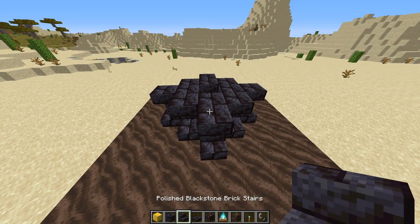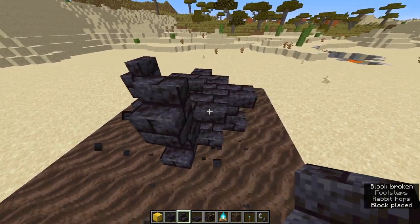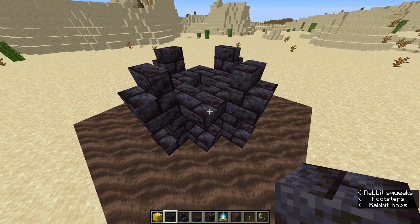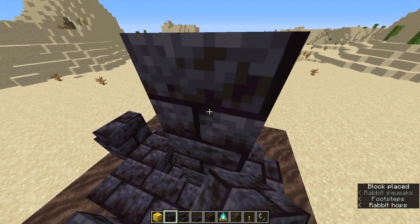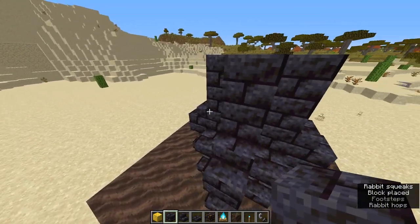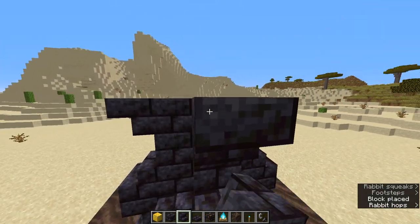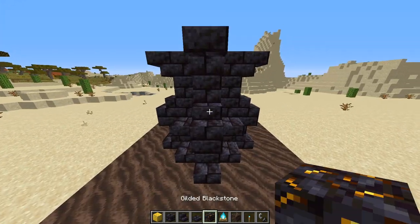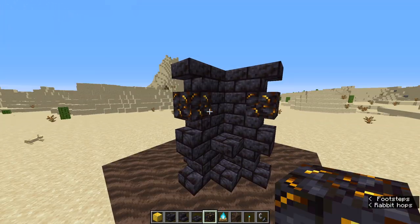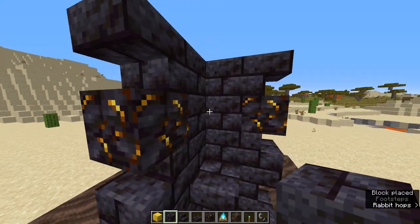Next up, place some more stairs on top of the stairs you've already placed down, although these ones will be a bit different. You'll want to place polished blackstone bricks three high on each of the sides, then place stairs at the top of those three-high pillars. In the centers of those, place gilded blackstone, as seen here. To wrap this step up, place blackstone bricks as seen here.